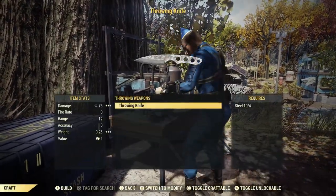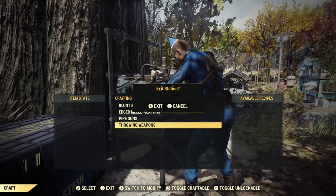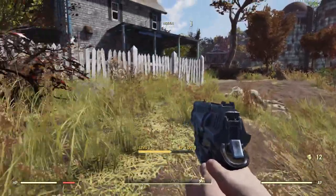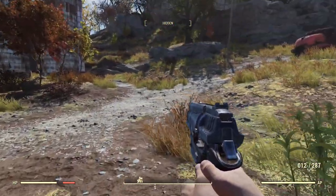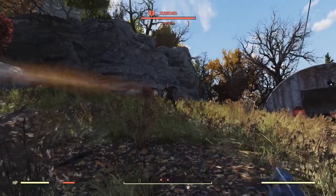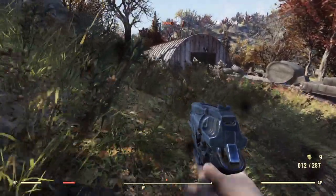Tip number three: use throwing knives. They are crafted at a weapons workbench under throwable weapons and only require steel, which is very plentiful. Up to about level 15 they can pretty much one-shot almost anything. They're used just like grenades — as you can see, one shot kills that Scorch and does way more damage than my gun. They're also completely silent, which matters a lot since below level 11 you can't put a silencer on a weapon.